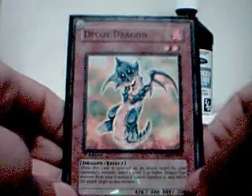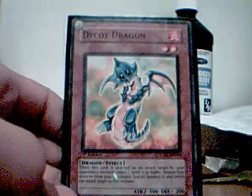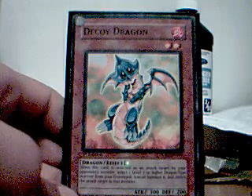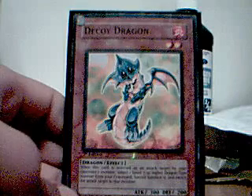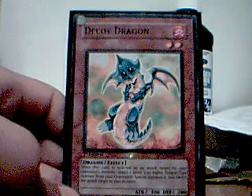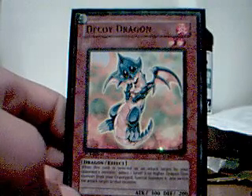It's good because it has a good effect. When the card is selected as an attack target, you can special summon one level 7 or higher dragon-type from your graveyard to the field and switch it with this monster. So mainly this gets sent to the graveyard, but you can summon a good card that'll make them lose life points, like Rainbow Dragon, if you have it in your graveyard.